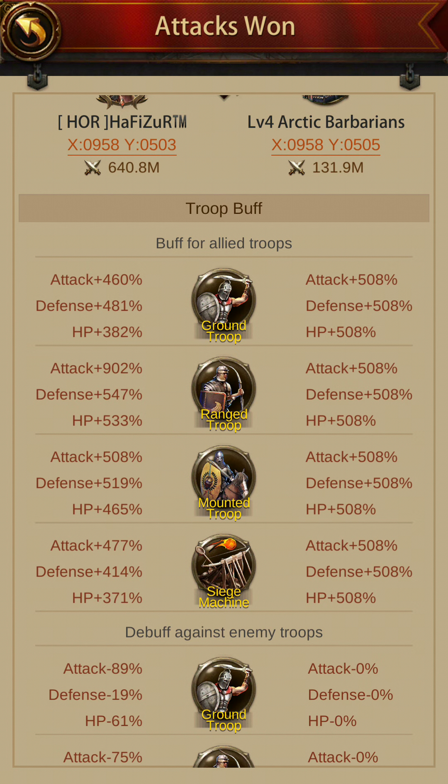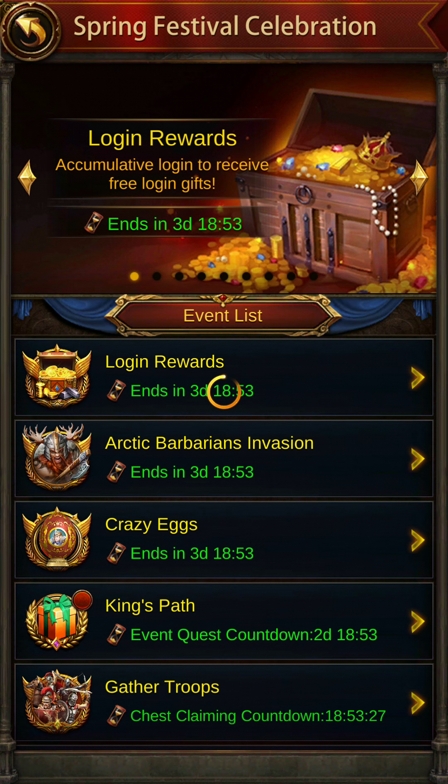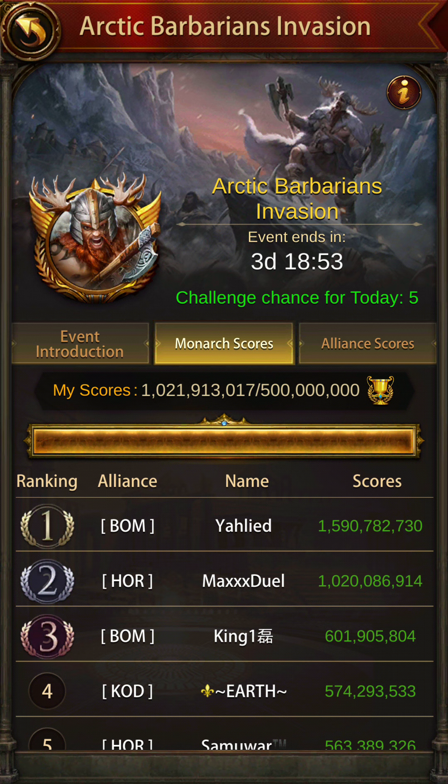His buffs are 900% ranged troop attack, which is the reason he could defeat this building easily. After defeating the building, everybody occupied it and now everybody in the alliance is making points. This is what you do: everybody has 10 chances — find the building that you can defeat by yourself, single-handedly, without a rally, without wasting others' chances.